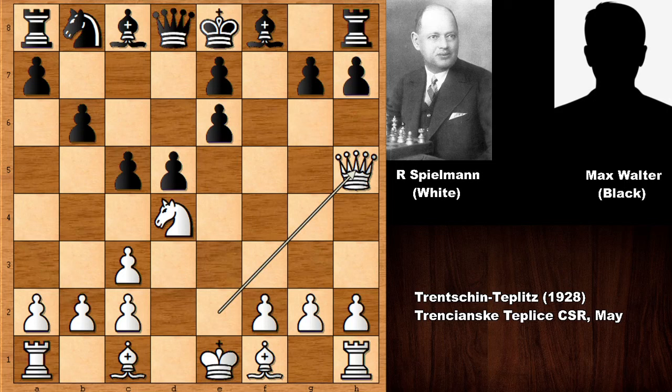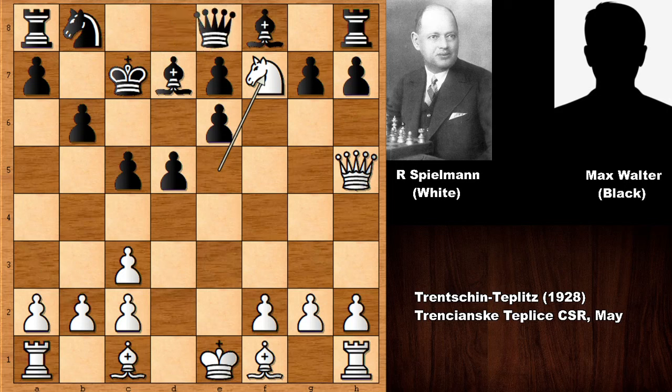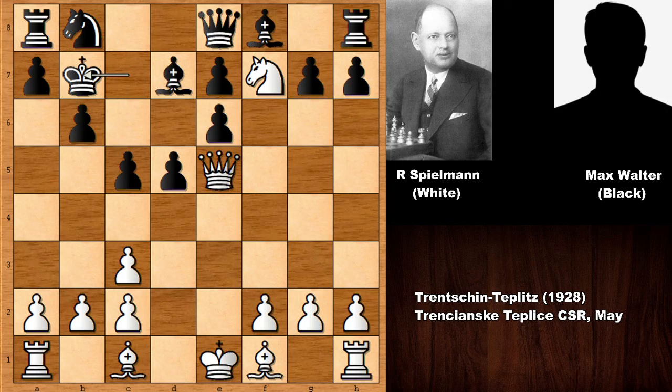So after queen to h5, desperately taking the king to e6, and knight to f3 — king to c7, knight to e5 aiming on f7, developing the bishop, knight to f7 pinning the knight, and then queen to e5. After moving the king, not capturing the rook, Spielmann is going for the checkmate.